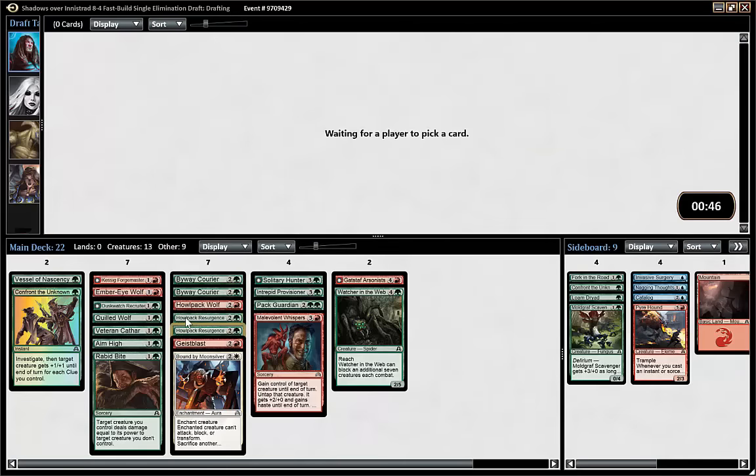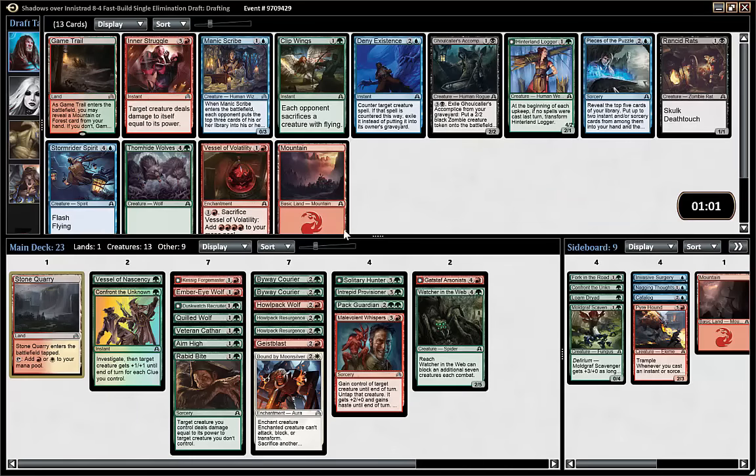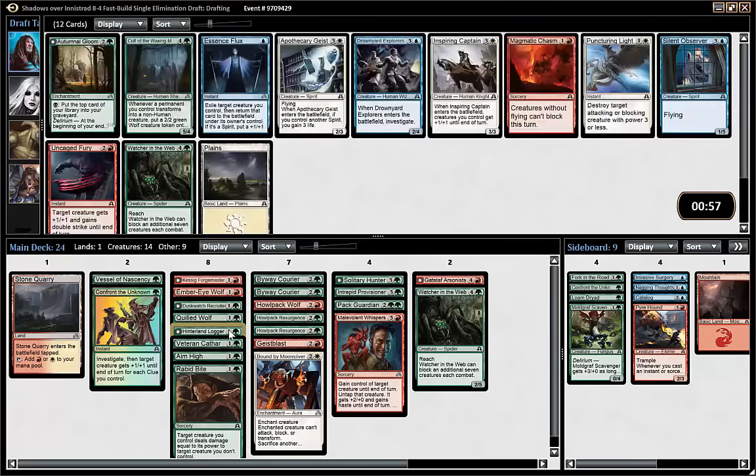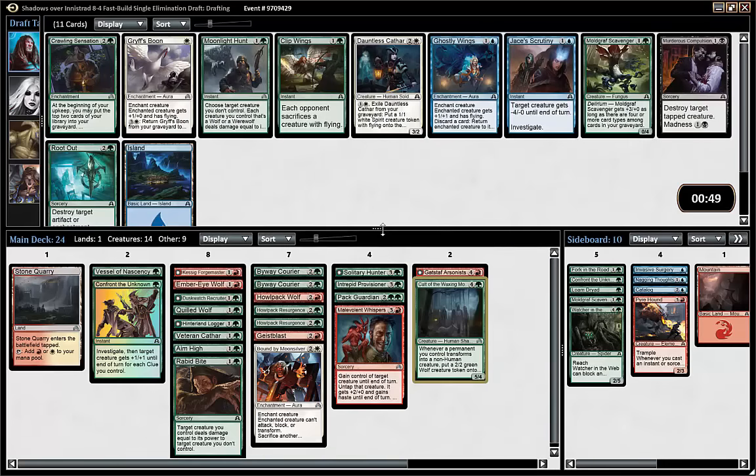Not much here — I could take Skin Invasion or an ember, but we'll take the wolf. Maybe I take Stone Quarry as a way to enable Veteran Qatar, and maybe even splashing Bound by Moonsilver. Hinterland Logger is just perfect for our deck. We have a lot of good two-drops and almost all of them are wolves or have synergies with the deck. Veteran Qatar is actually an upgrade over Watcher since we have a lot of stuff that can flip.